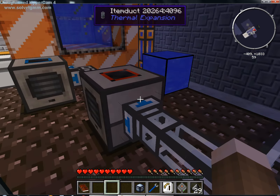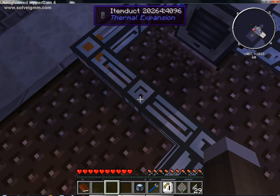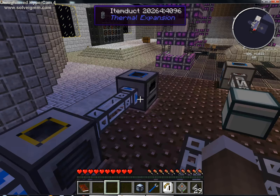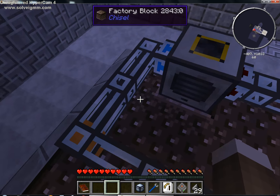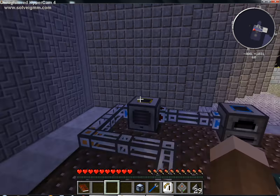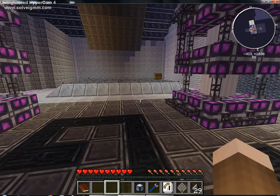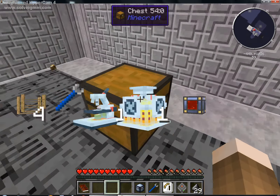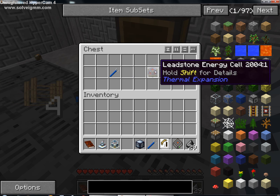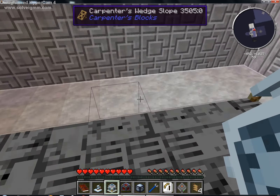We've got a bunch of redstone furnaces, pulverizers. Why is there a pulverizer going into a pulverizer? I don't understand this. Well, I mean, this place is supposed to be damaged, so that's probably what it is. What do we have over here? We have a chemical decomposer, a microscope, a bloodstone energy cell, and some potion shelves. Interesting.